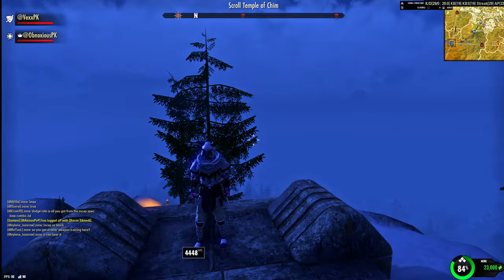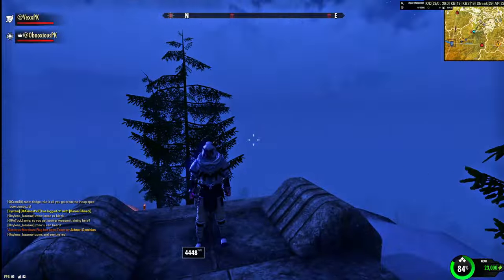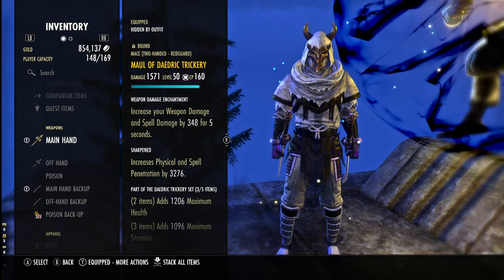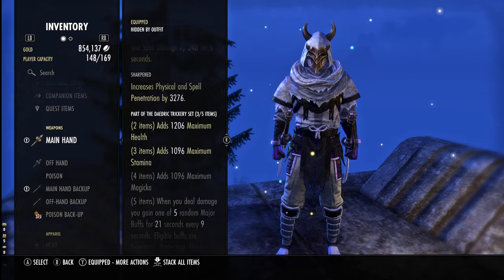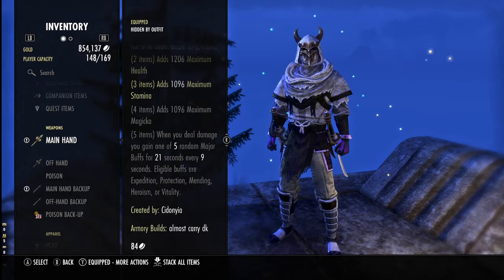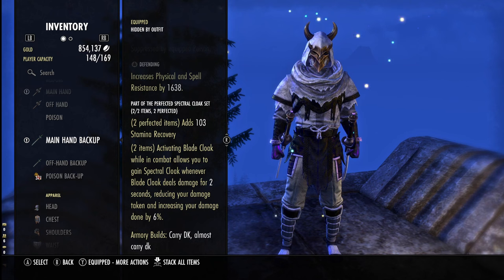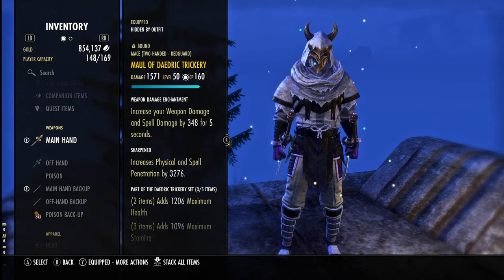Welcome to the video. Today we're doing my DK build. The first set on the front bar is Danger Trickery. On the back bar we have Black Rose dual wield. Quick Cloak gives you six percent more damage and six percent reduced damage taken, so yeah, love this set. These are basically all my favorite sets put together in a build.